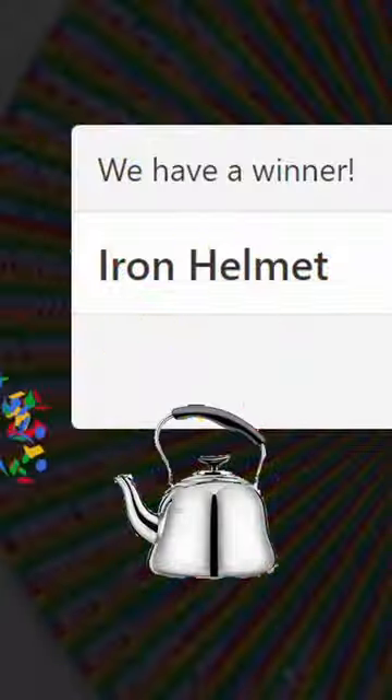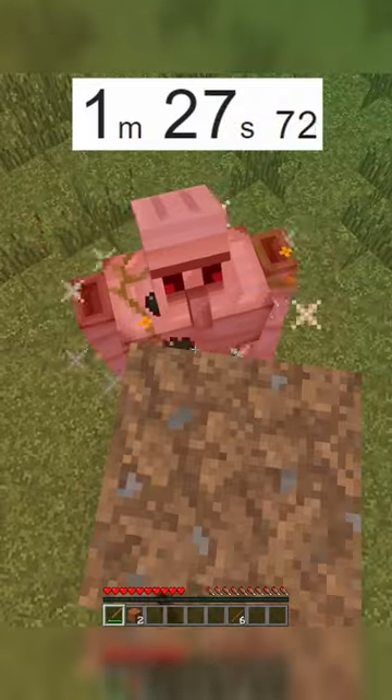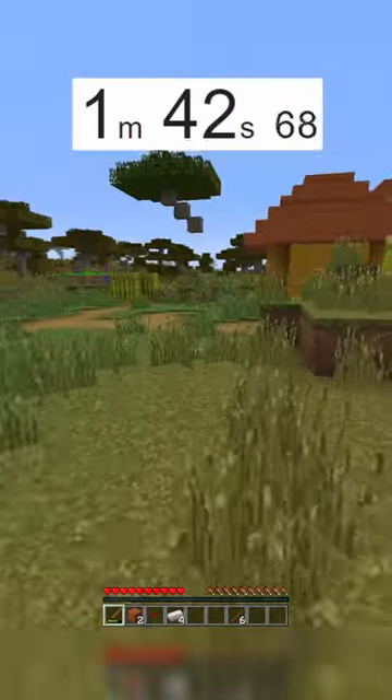Speedrunning a random Minecraft item. I got an iron helmet. Now fortunately for me, I started next to a village with an iron golem. I of course decided to kill it, but it only gave me four iron ingots.